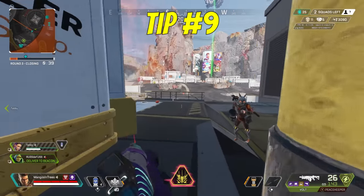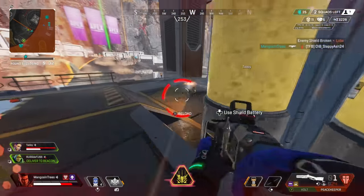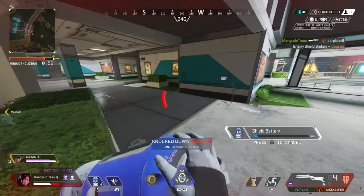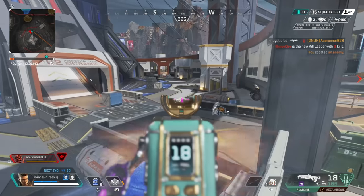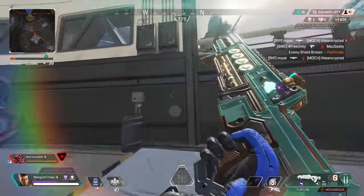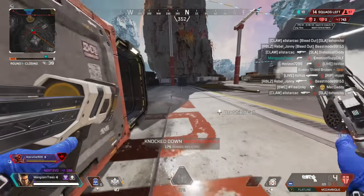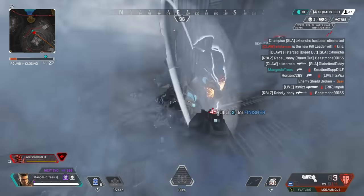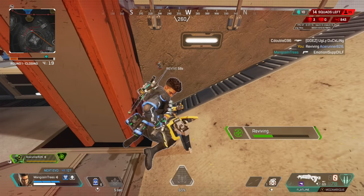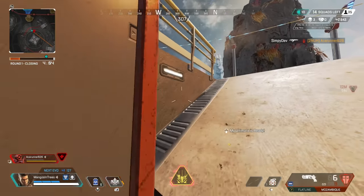Tip number nine: don't get in the habit of crouch spamming too much — focus more on a good strafe. If you're randomly crouching up and down, it will typically screw up your aim and make you an easy target. If the enemy is aiming at center mass, they'll hit your torso when you're standing and your head when you're crouching without ever moving their cursor. When focusing on a strafe, try going left to right or right to left, then wide left or wide right. A good unpredictable strafe won't hurt your aim as much, and it will be harder for enemies to connect. When things become unpredictable, people panic and make mistakes.